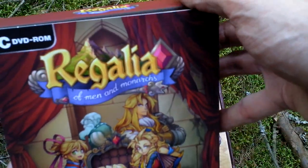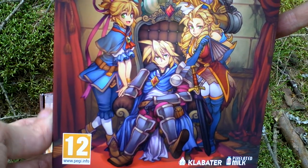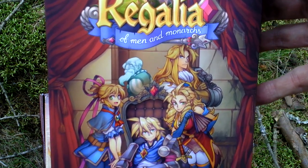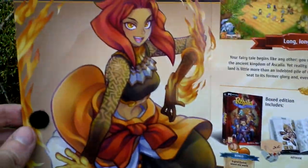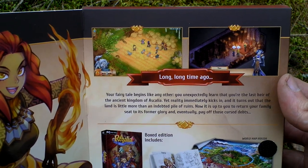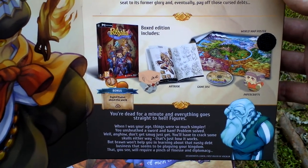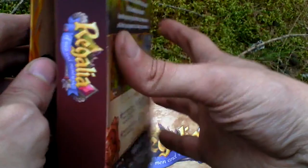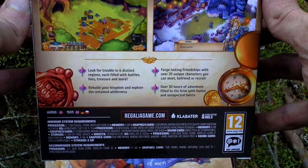Then there is this small box that has other things inside. I know you can buy this small box in Poland, but I'm not sure if it will be in English or all in Polish. However, this one in the Kickstarter edition is in English. You can see pictures from the game and text, and the contents listed include the art book, game disc, paper crafts, and world map poster.